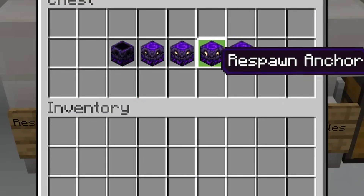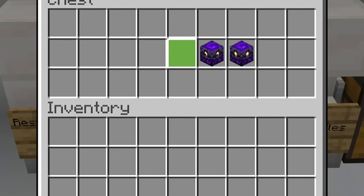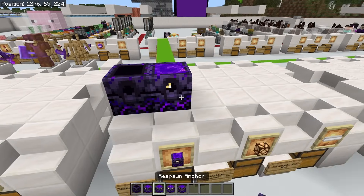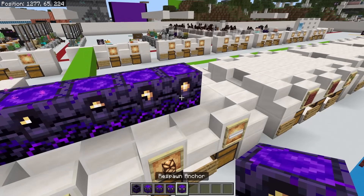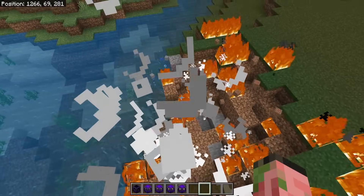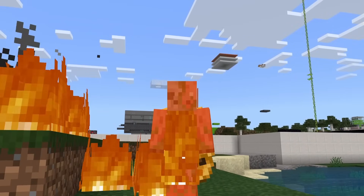There are also illegal respawn anchors — each one has a different respawn anchor value, from the regular default zero up through layers one, two, three, and four. And if you click on these, everything will explode. Just want to make sure. Yep, still explodes.